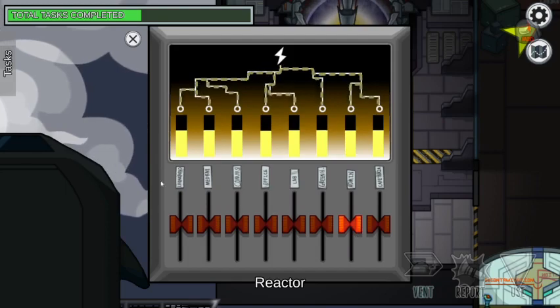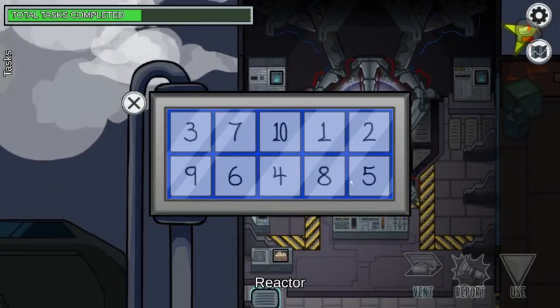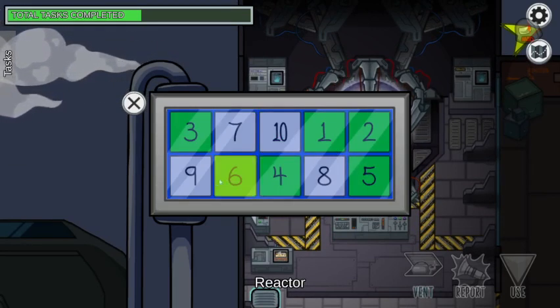Over here is the divert power task. Whichever switch is up, you just flip that. Then unlock manifolds — you're just clicking the numbers from one to ten in sequential order.